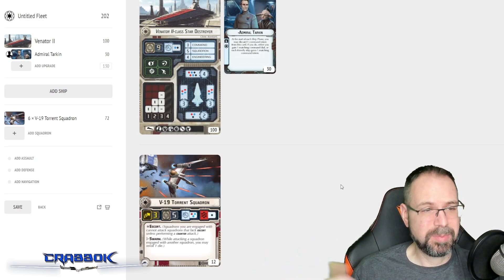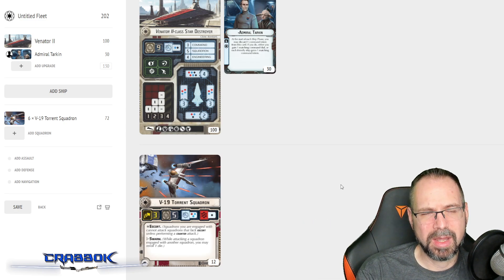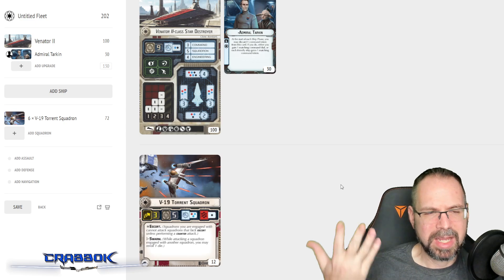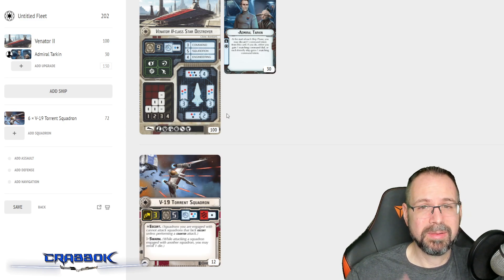I'm going to run six V19 Torrents. They're an all-around well-rounded good squadron. They have five hull each, they're speed three, and they have Escort - which won't matter much here since they're all escorts - but they have Swarm, which gives them a re-roll when attacking other squadrons if they're also engaged by someone else. So if you get at least two of them together, that second one is going to get re-rolls. You've got two blue and a red for anti-squadron. Against ships, they also have a black die, which is really cool. That red die has the potential of doing four damage if you roll two hits and a double.